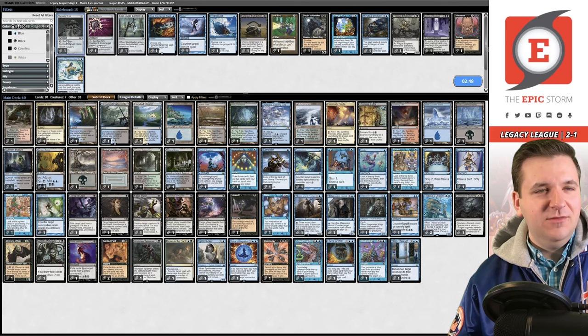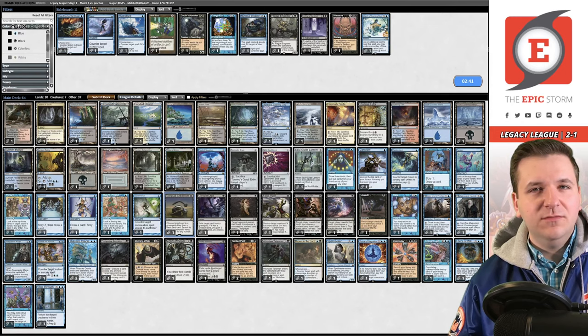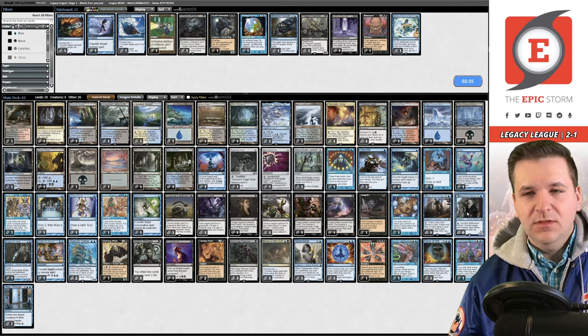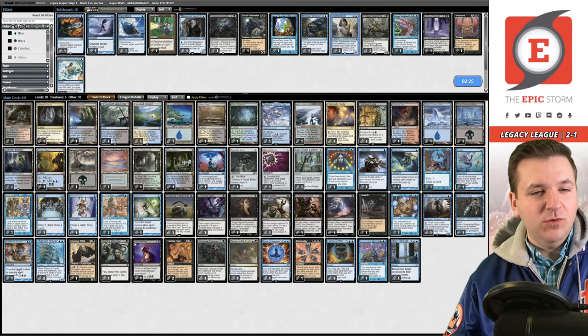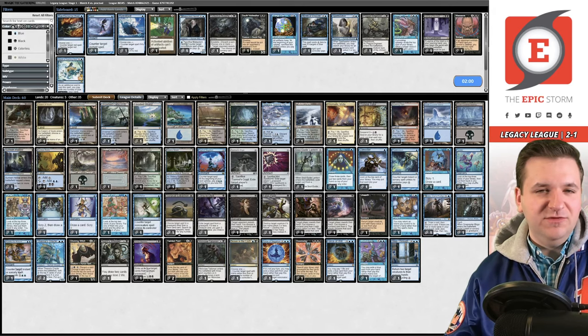Another Lands deck — bring in the artifacts, surgical, get rid of Brutality, Hermit, Thought Lash, and Spellseeker. Spellseeker is worse than Shred Memory or Muddle because either of those gets both halves of the combo where Spellseeker only gets one. Maybe board in Energy Flux — not sure against a Pyroblast deck. I'll just submit.